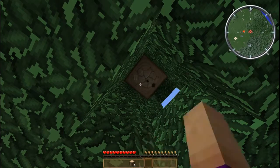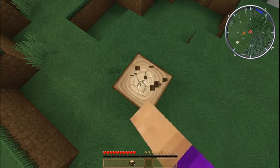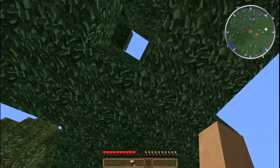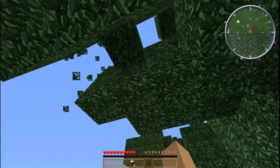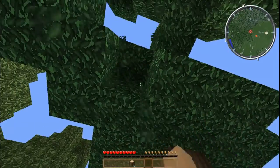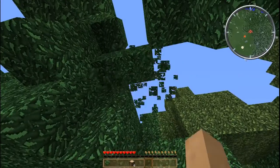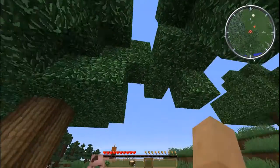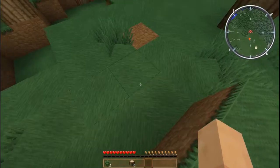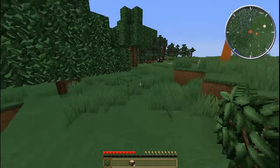This is a tall tree; with bare hands it goes slowly of course. There we go, we have a few logs. Let's punch the leaves — maybe get a sapling to replant the tree. Well, not always lucky, but there's one. So we have a couple of saplings and we'll replant so we always have trees around.